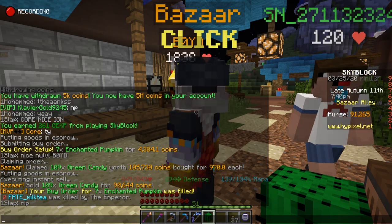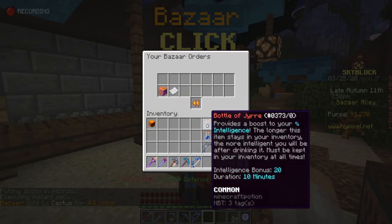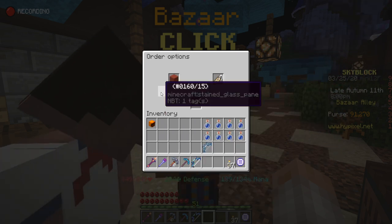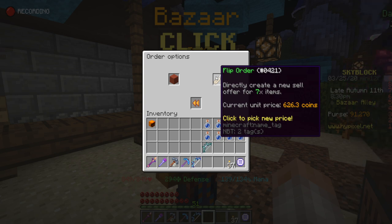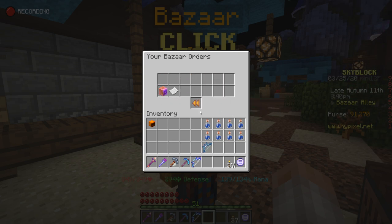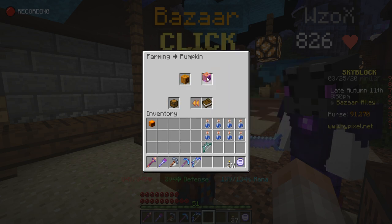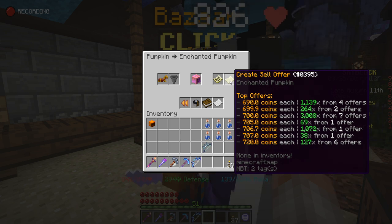As you can see, my order has just been filled. Going back to Manage Orders, 100% of my order has been filled. I can click to claim these items into my inventory, or if I right-click I have the option to cancel the order or flip the order. Before I flip, I want to go onto the enchanted pumpkins page on the Bazaar and see what the current top sell offers are.